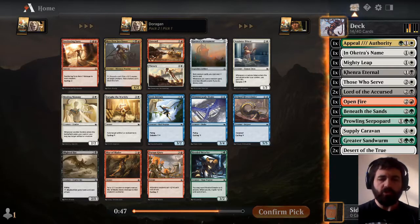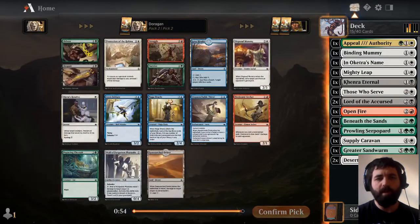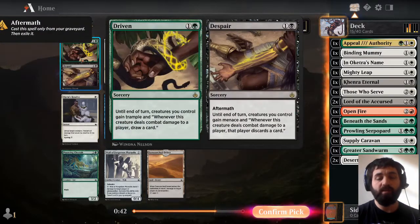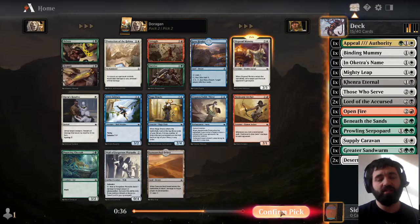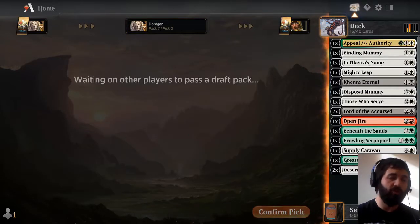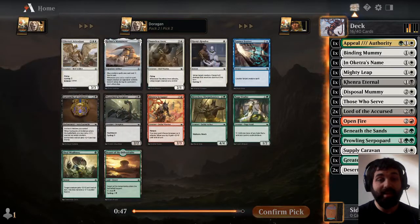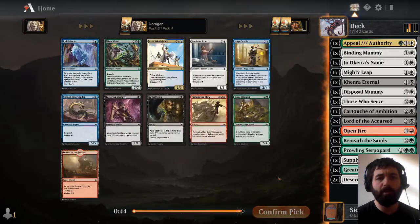Pack two: Torrent of Souls is a really good card but it's not what we're going to do. Bind of Mummy is a great pick-up for what we're doing. We're passed the Driven // Despair — I think that's a really strong card but not quite what we're doing. The Disposal Mummy is not a great card either, but at least it's Zombies. I'm not sure about that Driven // Despair — maybe we should have picked that up, but it's a little bit too late now. The Cartouche of Ambition is a really, really solid pick for what we're going to do.